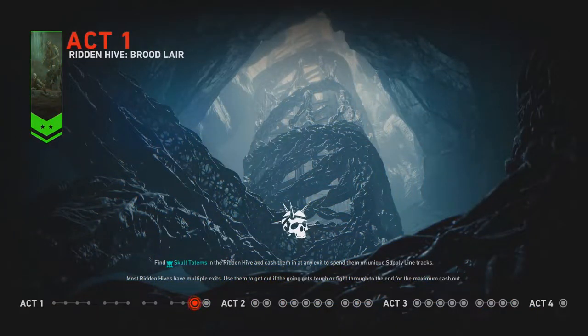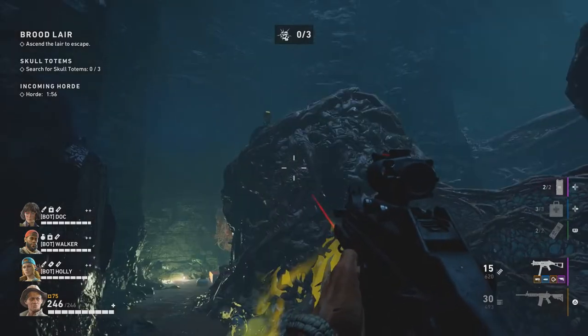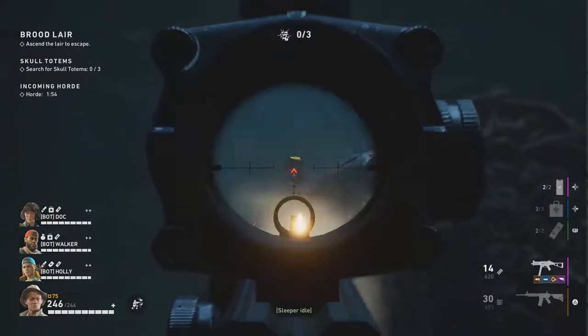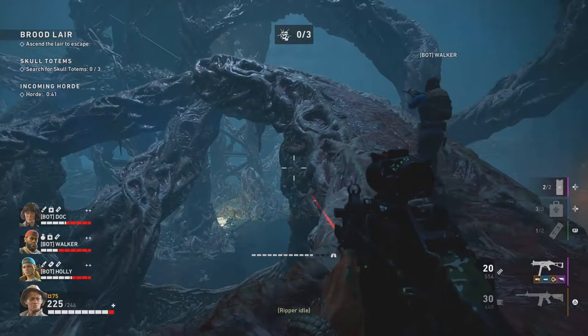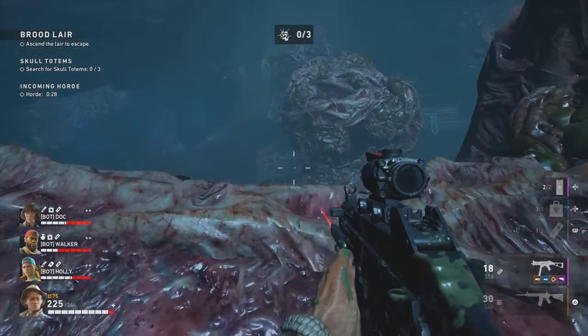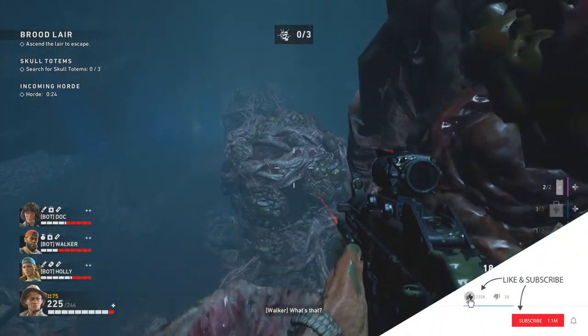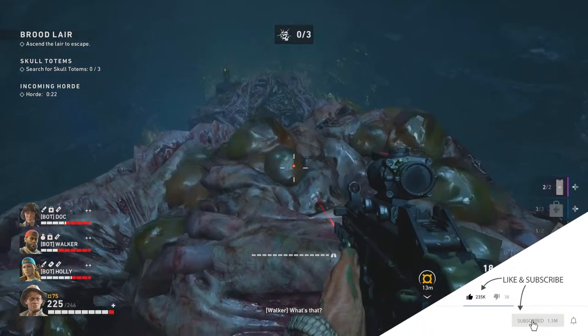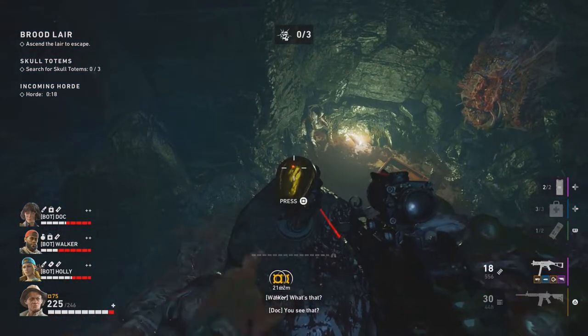The next one is going to be in the Brood Lair. Upon coming out of the safe room, you will normally find it — it's perched over there, very easy to find and get to. Once you've reached this area, head to the center of the map, and then on the side of the wall, you will be able to jump onto those two platforms to reach the golden skull. And here is your precarious perch.